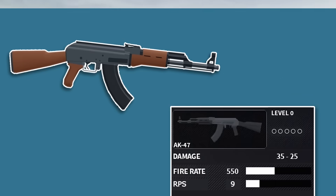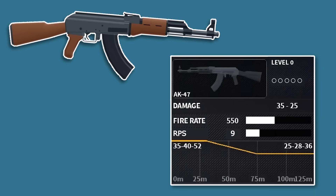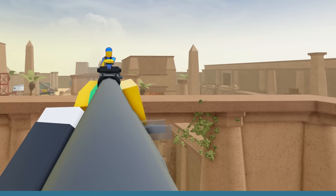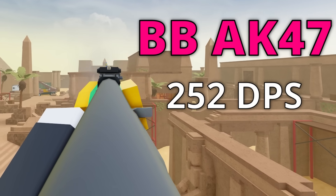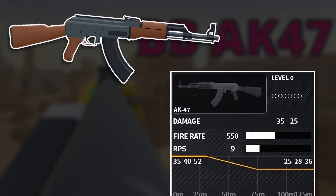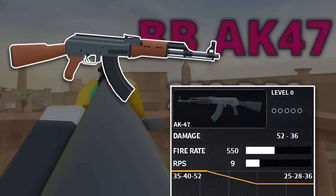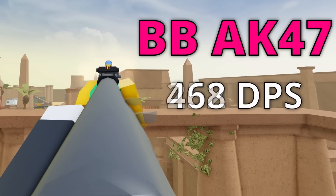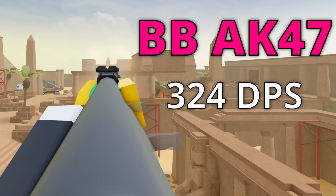Alongside having a headshot multiplier, the Bad Business AK also has a built-in torso multiplier of 1.15, boosting its base damage up from 35 to 25 to 40 to 28, meaning if you can hit your shots well enough, you'll be dealing 360 damage per second, and at longer ranges 252 damage per second. And with the headshot multiplier, its base damage goes from 35 to 25 to 52 to 36, meaning if you can hit your shots well enough, you'll be dealing 468 damage per second, and at longer ranges 324 damage per second.